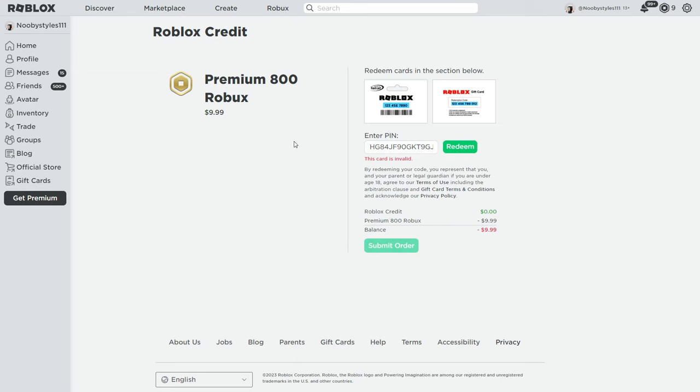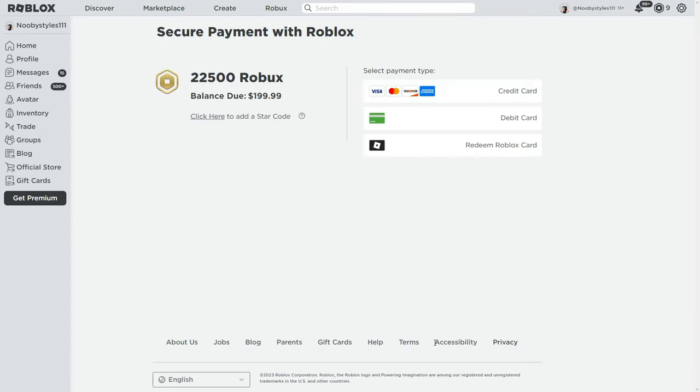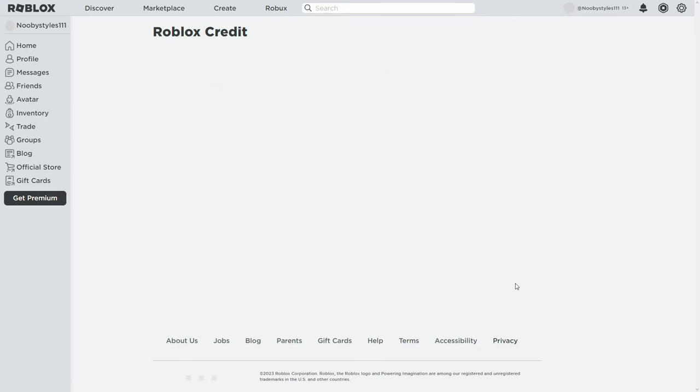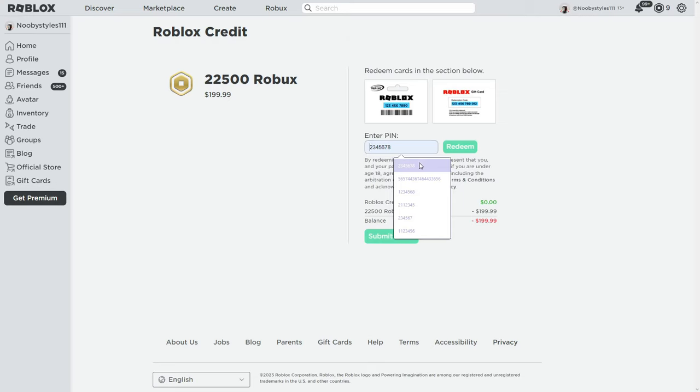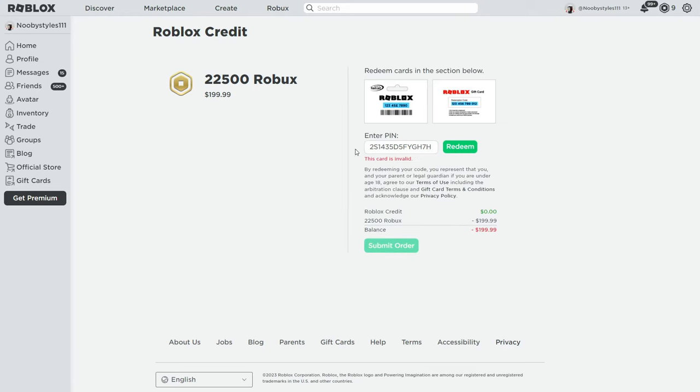Once that fails, go over to the Robux icon and click 'Buy Robux.' Choose the last option, then click 'Redeem Robux Card' once more. Do the same thing — type in any random numbers or letters — and as you can see it fails again.